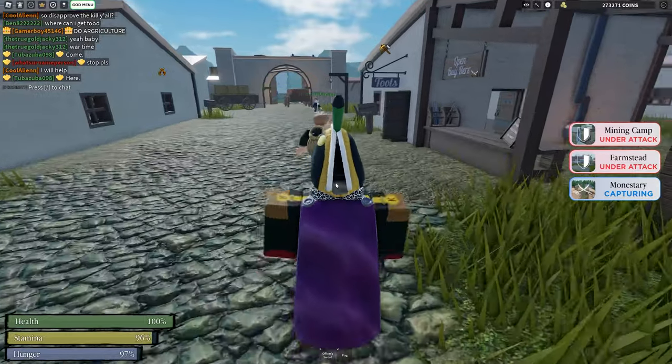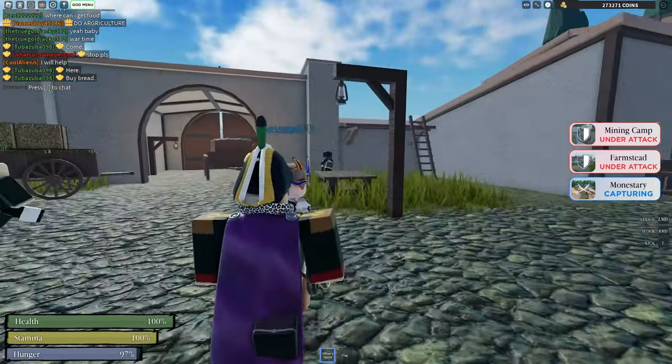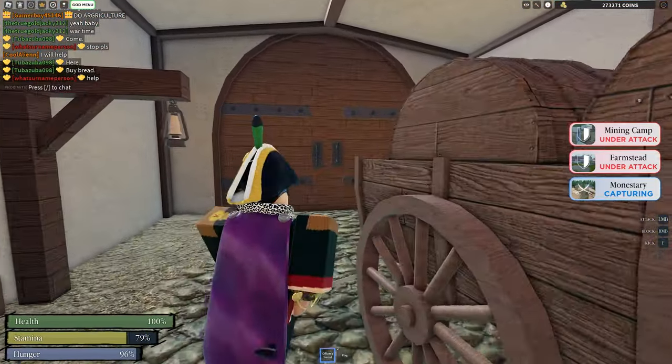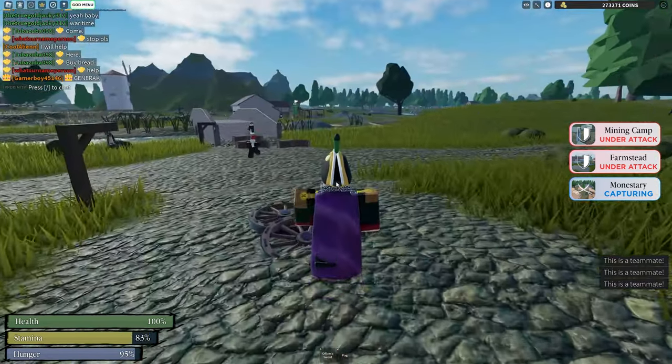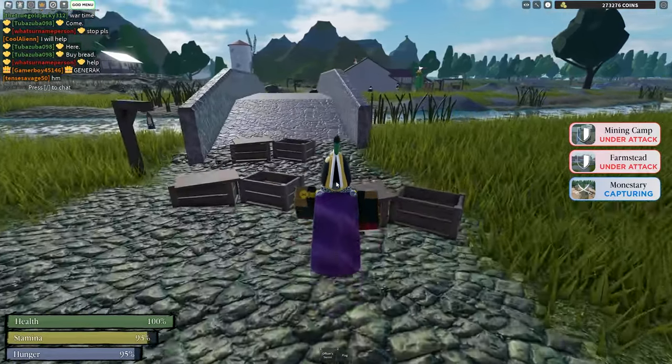To PvP it's quite simple. All you need to do is take out your weapon of choice, left click to attack, right click to block, and F to kick. However, you need to combine them in a way where you can beat your opponent. We're going to engage an opponent to demonstrate how you can do such a thing.